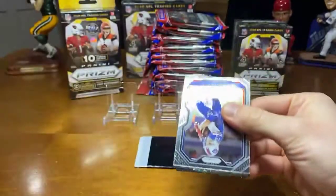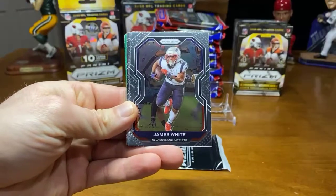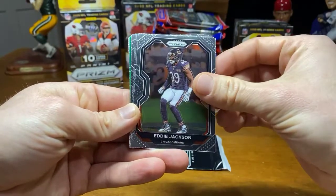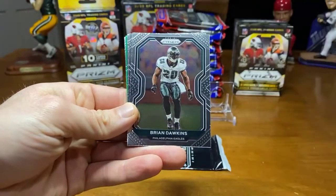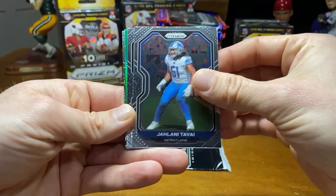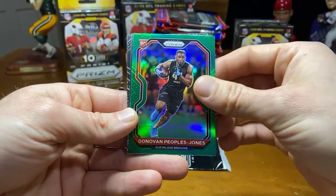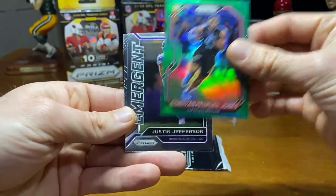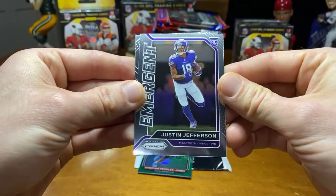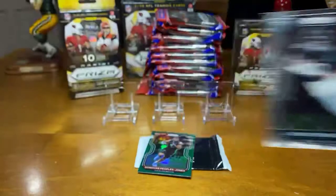Good luck to Washington. Let's go — we got Cole Beasley starting us off. Eddie Jackson. Brian Dawkins. There's a Taysom Hill. Here we go. First green of the night — Donovan Peoples-Jones green. Nice, that is sick. And an emergent Justin Jefferson. And Chennault Jr. rookie. That was a good pack to start off with.